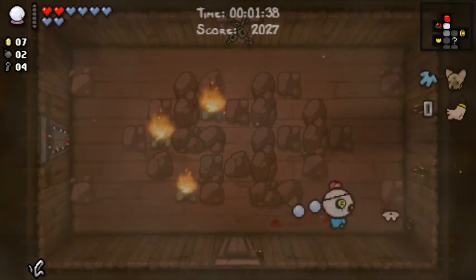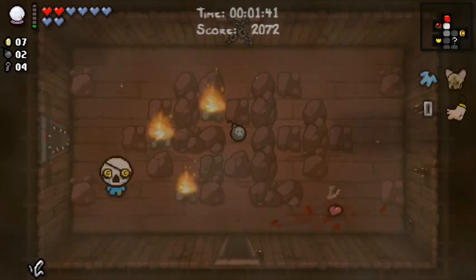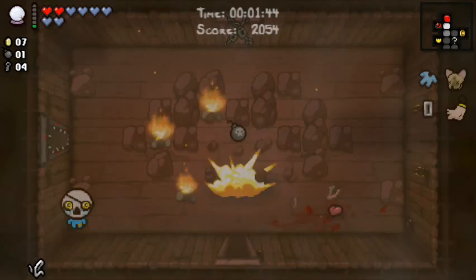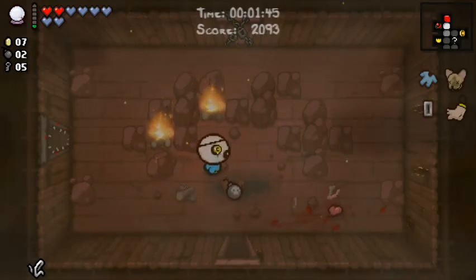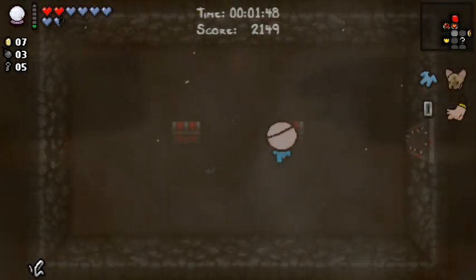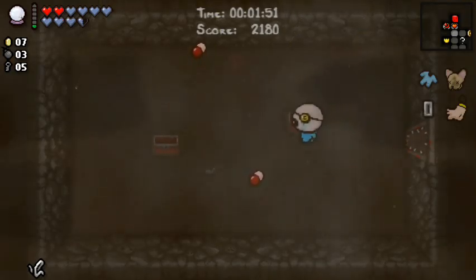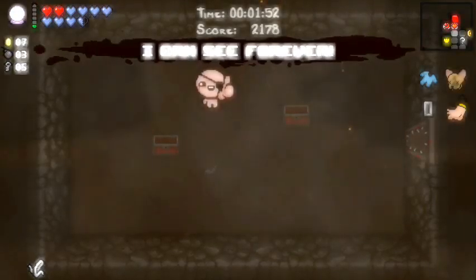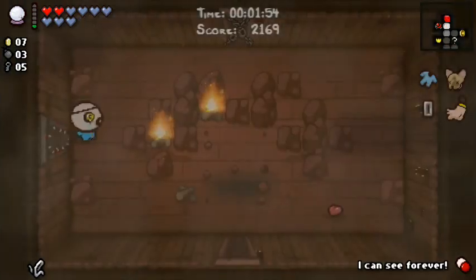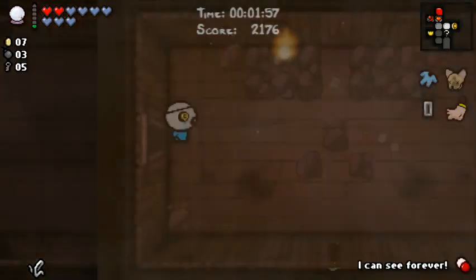I've got bombs, I've got keys. Champion enemy that is a sponge for damage. There's a bomb — oh, there is a Tinted Rock in here actually. So I think it would be really dumb of me not to use a bomb for a bomb and whatever else a Tinted Rock happens to get me. So a bomb and a key, great. Let's come in here and hope for a Guppy chance. Two Spearhearts — don't mind if I do.